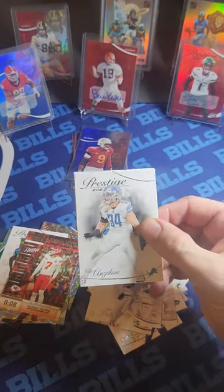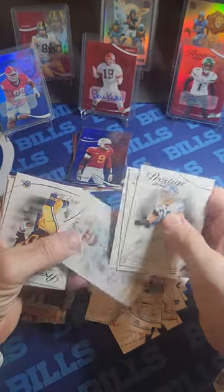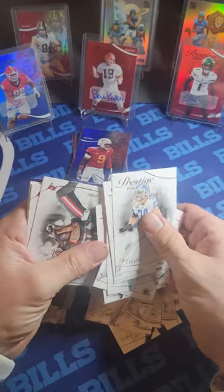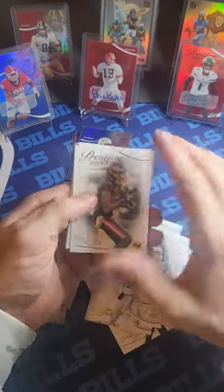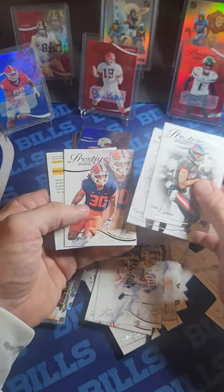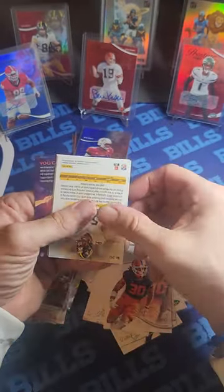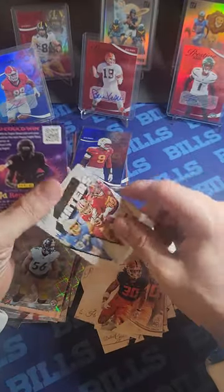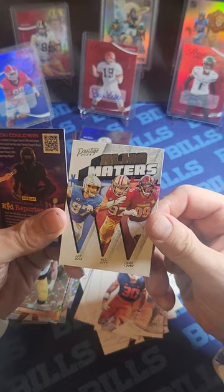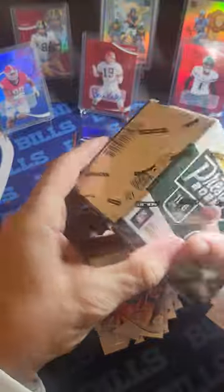I do it because I like to rip — not to sell or make money. I do it for fun. I know some people are in it for the investment, but I don't think you're going to get money out of these Prestige blasters. They are fun and there are some cool cards you can hit. Sydney Brown rookie card — it's always about the chase. I really want to hit a city limits card. There's your insert and your alma mater's card — pretty cool one.